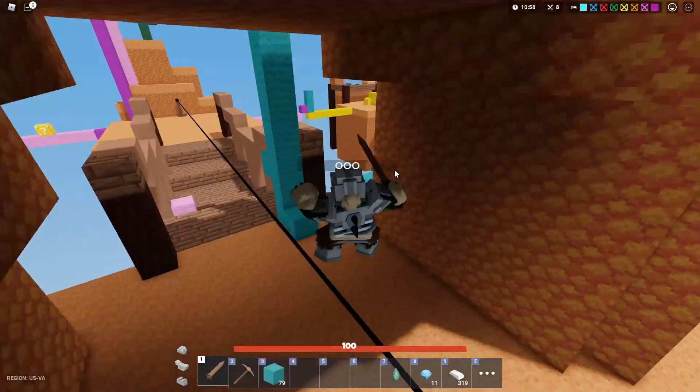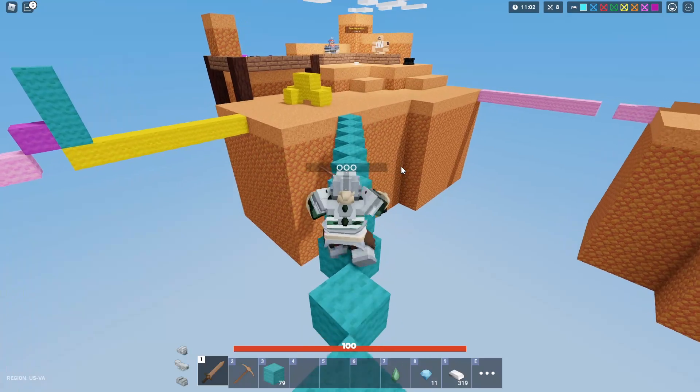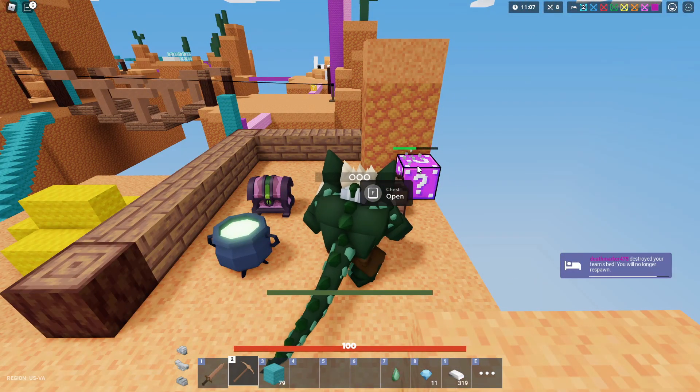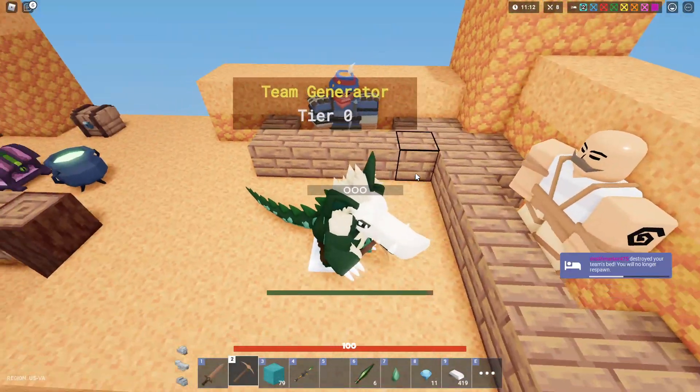We just killed that guy. We got one more lucky block over here — hopefully it doesn't teleport me, but you never know. For some reason these lucky blocks are just teleporting you. You're kidding! We didn't even get the Rage Blade — we could have got the Rage Blade right there and it would have been perfect.